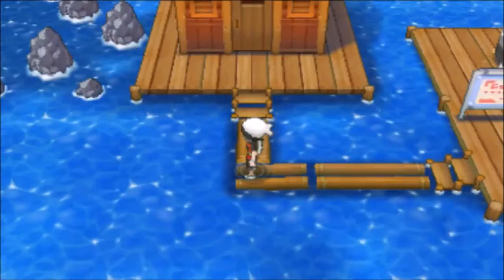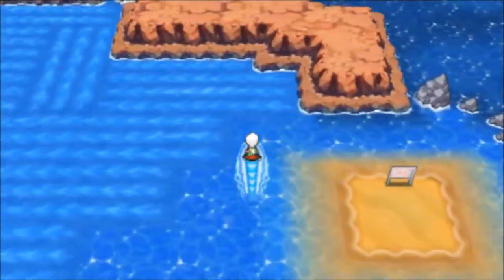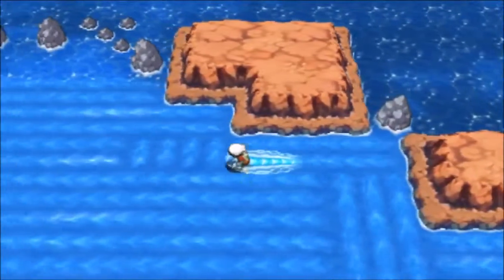First we're going to fly to the Pacific Log Town Pokemon Center. From there we're going to head directly left and into the currents. You're going to need Surf in order to obtain TM77 Psych Up.